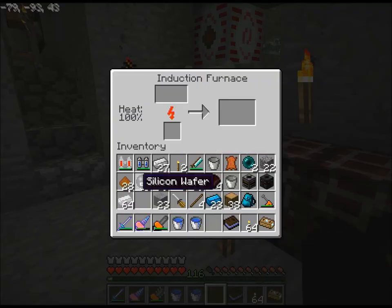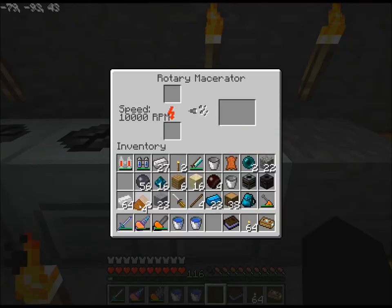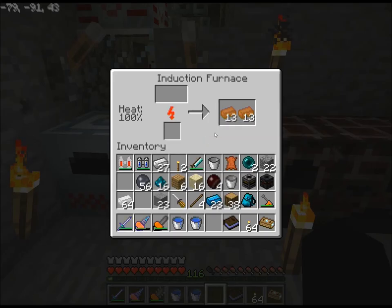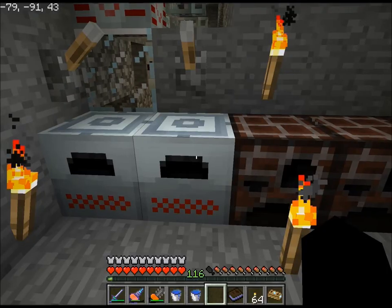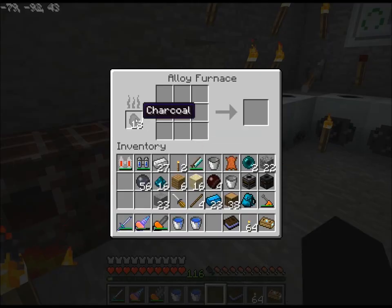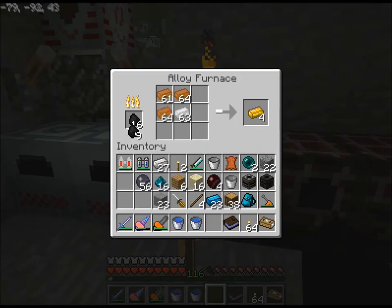So I'll just quickly smelt that, grab that, put that up there. It's already done — very nice. Like that and then like that. That should turn into lots and lots of brass. Pull some of this charcoal out, put it over here, and now with that...